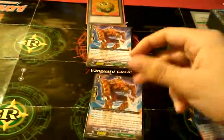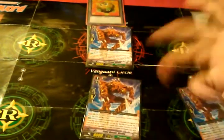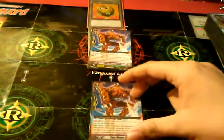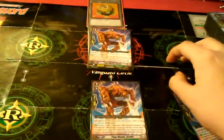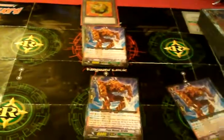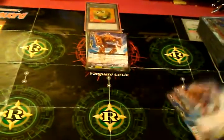Or you get one Grade 3 and a couple Grade Ones, maybe one Grade 2, and some triggers. Call this, drop the Grade 3. I use Hell Spider — let's say that. Call this, drop Hell Spider to the Drop Zone.